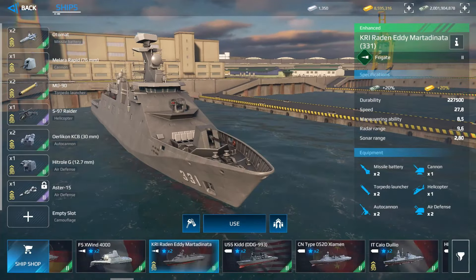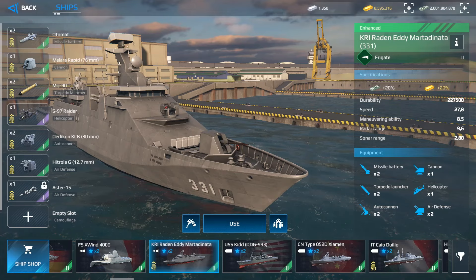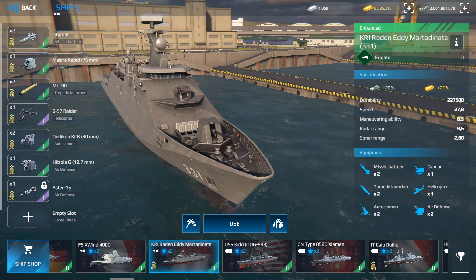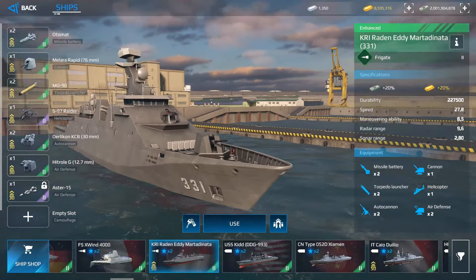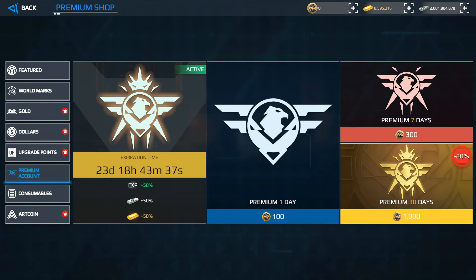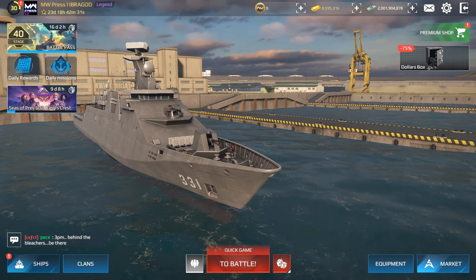Some warships can be purchased with gold, such as the Marta Dinara, which is one of the best Tier 2 warships. Gold warships give you 20% more dollars and 20% more gold, in addition to the premium account bonuses. I truly recommend purchasing the premium account first — it gives 50% more experience, 50% more gold, and 50% more dollars.